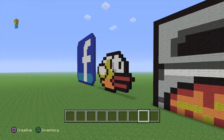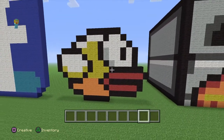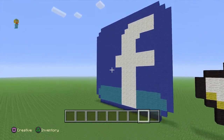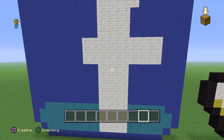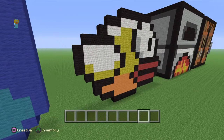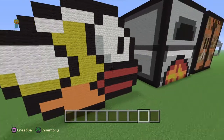However, we've got the Flappy Birds logo, and over here we've got the Facebook logo, as you can see. I've built the Facebook logo with blue wool, cyan wool, and white wool. With the Flappy Bird, I've built it with black wool, white wool, yellow wool, red, light grey, and orange wool.